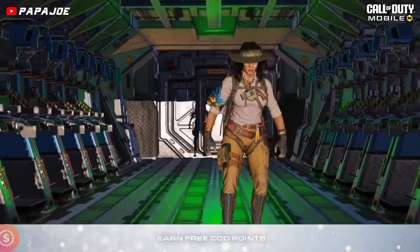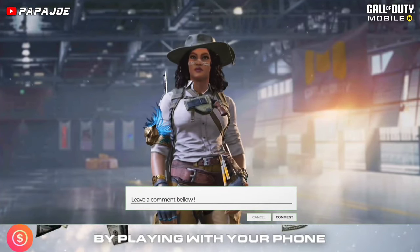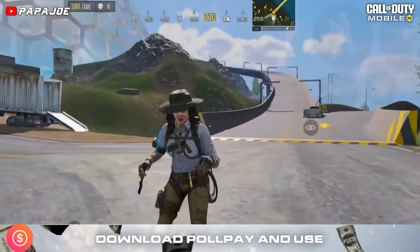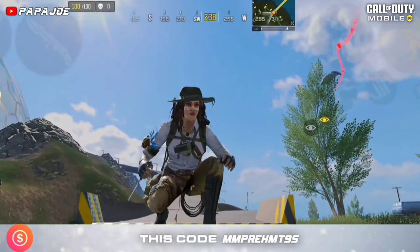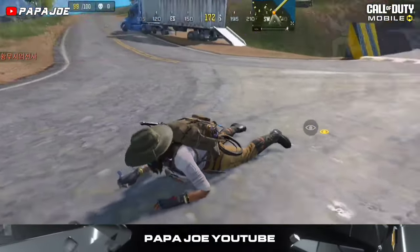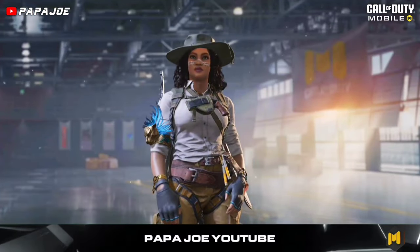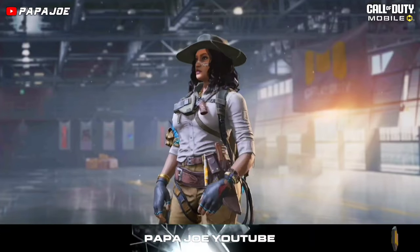The next character skin we will get from the new Season 4 Battle Pass is this new epic Zoe operator in her Jungle Diva uniform. I really like the theme of the new season and the resulting character skins that will be released for Season 4. All in all, this is a very good character that we can expect in the new BP.